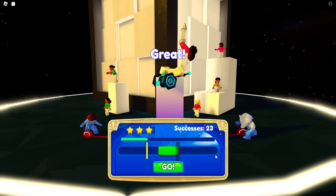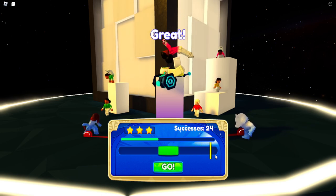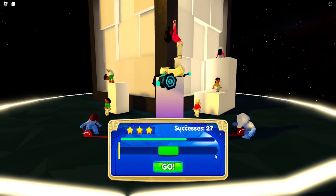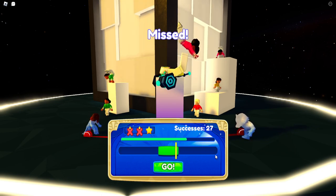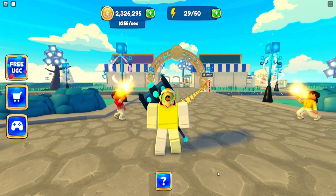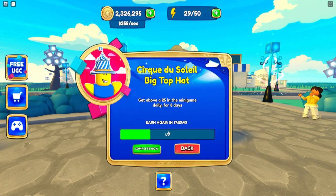It shouldn't be that difficult as long as you have decent time management. There we go — 25 points. You can keep going if you want, but I'm going to end it here. You can see your three lives. And the minigame is done — now we have one of the three.